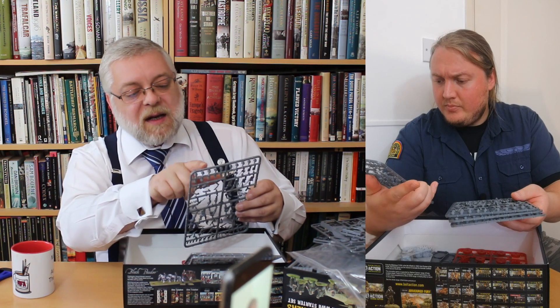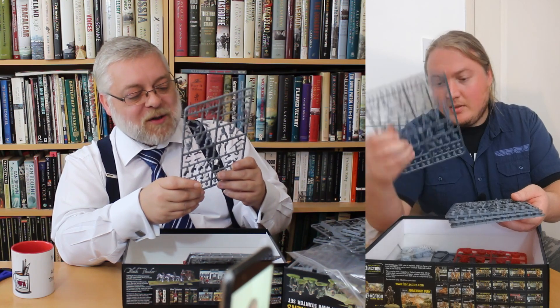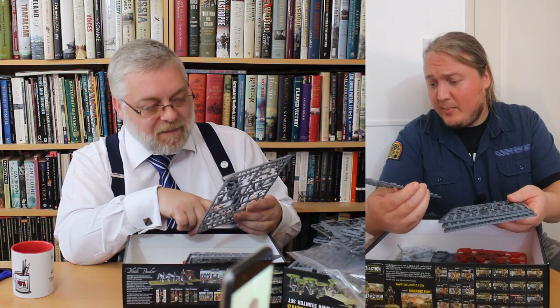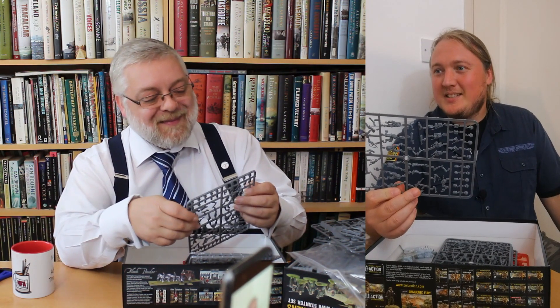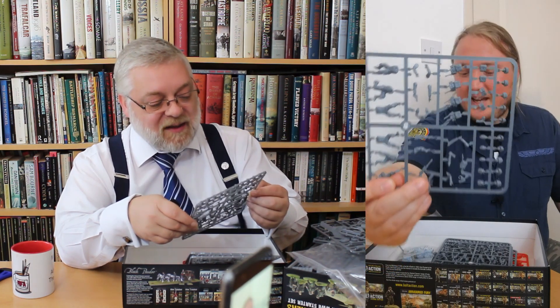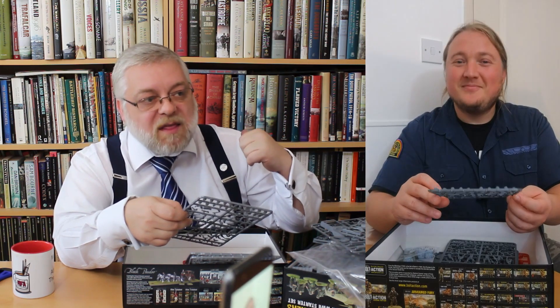I count twelve helmeted heads and three not-helmeted, two of which have fine mohawks and the other is wearing his cap. What I like about this kit is all their gear is strapped together rather than having ten different separate bits — so he's got everything attached to his backpack. The models have been designed so you can just strap a big load of kit on their back. These are paratroopers — they definitely carry their packs because there's nowhere else to put it.